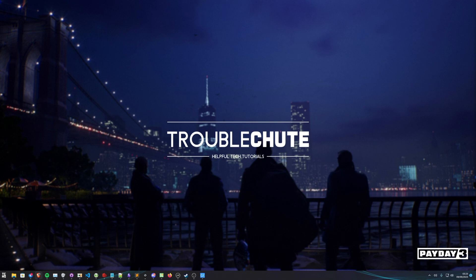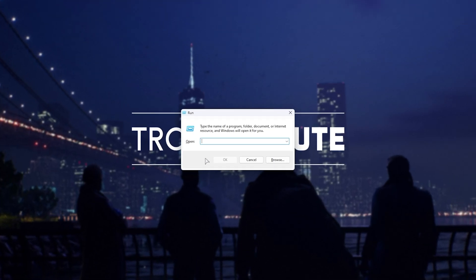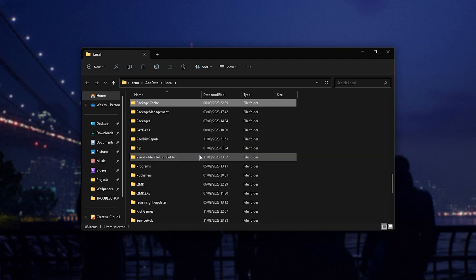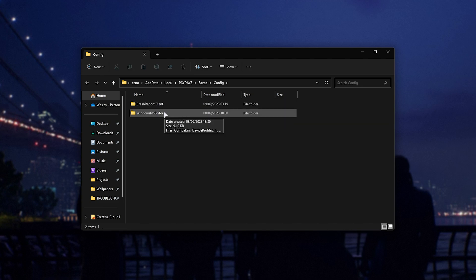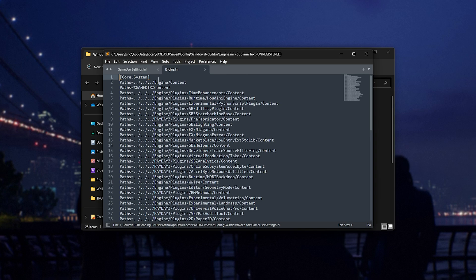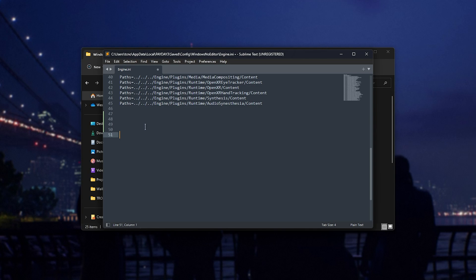In the description down below, you'll find a bit of text that we'll be adding into a configuration file. Hold Start and press R. Inside the Run dialog box that pops up, type %localappdata% and hit enter. In the new window, click anywhere and type 'Pay' to jump straight to Payday 3. Inside here, followed by Saved and Config, then Windows No Editor, we'll be opening or creating an engine.ini file. Simply open this with any text editor, scroll all the way down to the very bottom, add a few new lines, and just before the last one, paste in the text from the description down below.